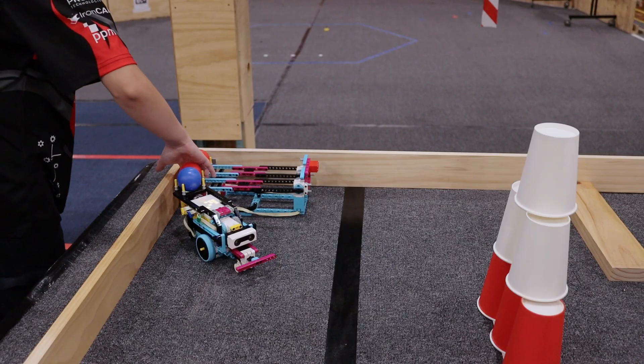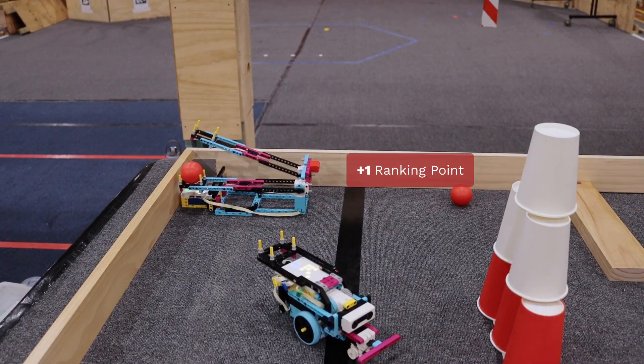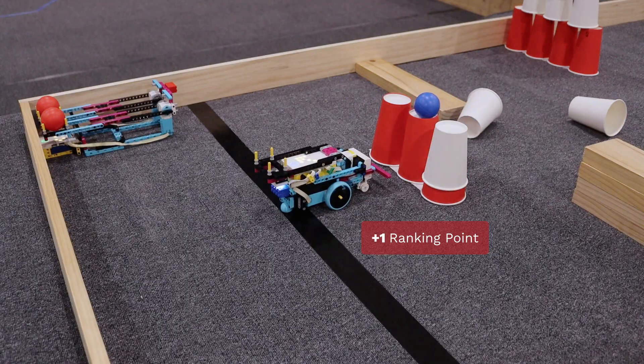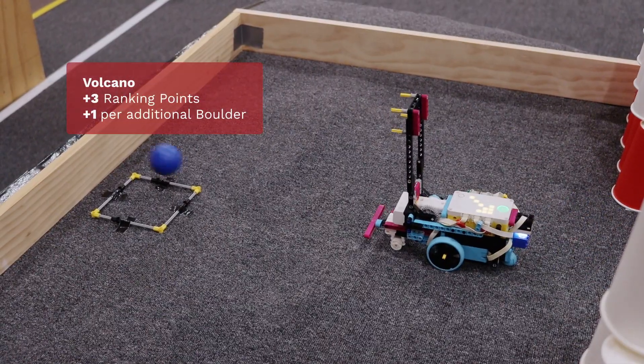Your hero can score by having at least one hero or ball leave the start zone, knocking down the outpost, knocking down a tower, ramming them, or landing a boulder in the volcano.